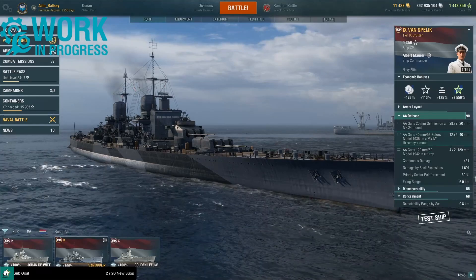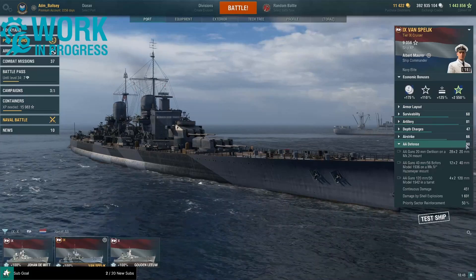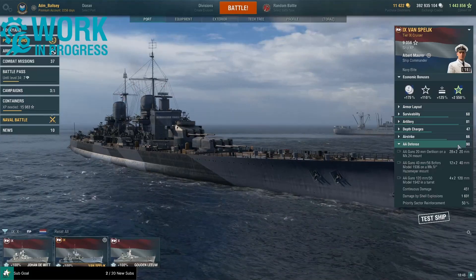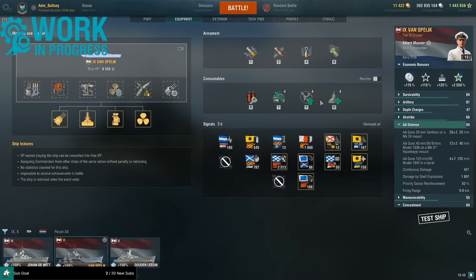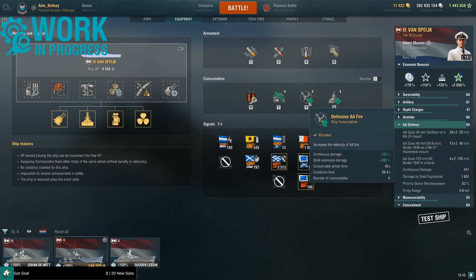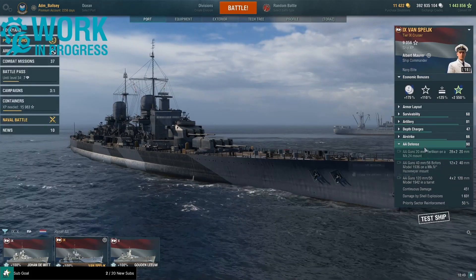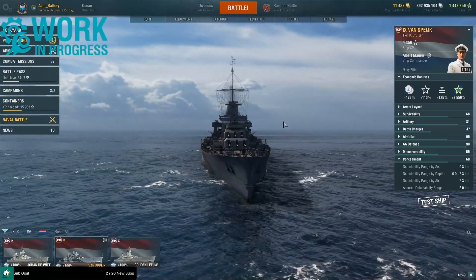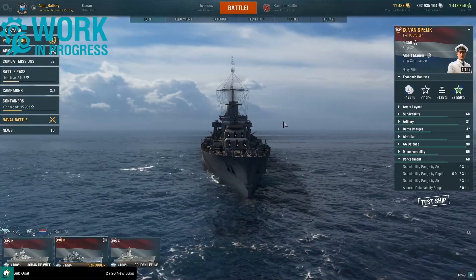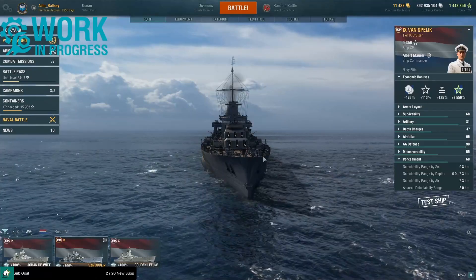The AA in itself is quite decent — you've got an AA rating of 90 — and this is also reinforced by defensive fire: 40-second action time with a cooldown of 68 seconds. The AA is good, and you're going to need good AA at tier 9 with super ships on the horizon and super carriers. But overall, the AA is decent.